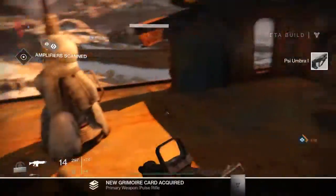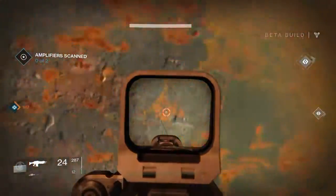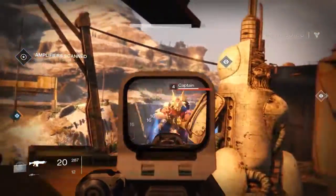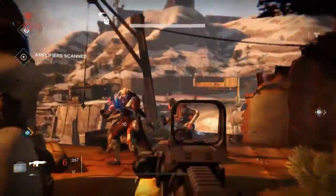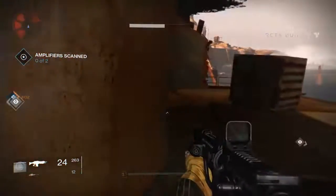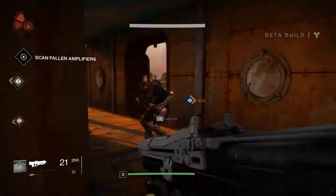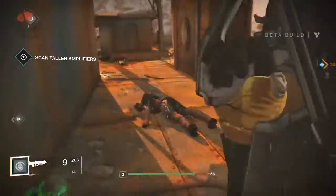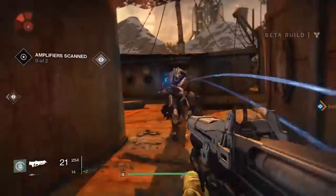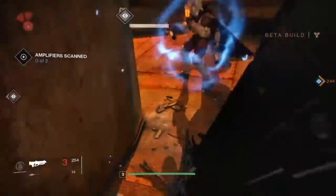They also opened up the Cosmodrome, which is the map on Earth set in old Russia. You just wander around there — the Fallen and the Hive are everywhere. You do missions and there are these events that just occur out of nowhere that you can join. Other players can appear from nowhere and all of a sudden you have the upper hand on the enemy. It's a great feeling — strangers just come and help you out, then you part ways, possibly never to see each other again.